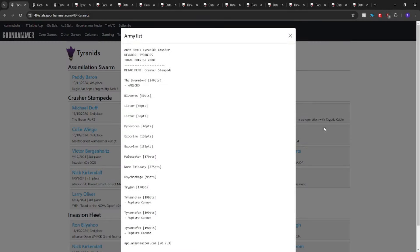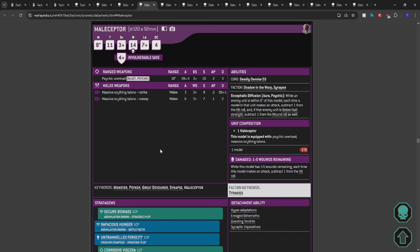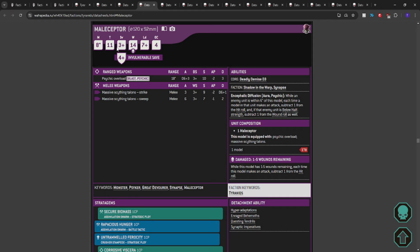In most cases I'll swap a Maliceptor for a Norn Emissary, as we've seen with Michael. But for what it is: T11, 3+ save, 4+ invuln, 14 wounds, 4 OC. Psychic Overload — Blast, Psychic, 18 inches, D6+3, strength 10, AP2, damage 3. Encephalic Diffusion: while an enemy unit is within six inches, each time a model makes an attack, subtract one from the hit roll; if below half strength, subtract one from wound as well. 170 points — five more than a War Dog Brigand.